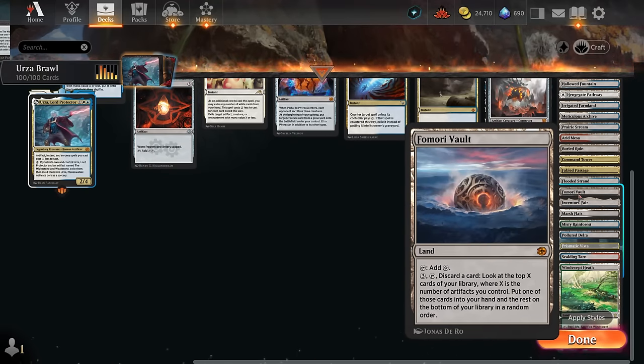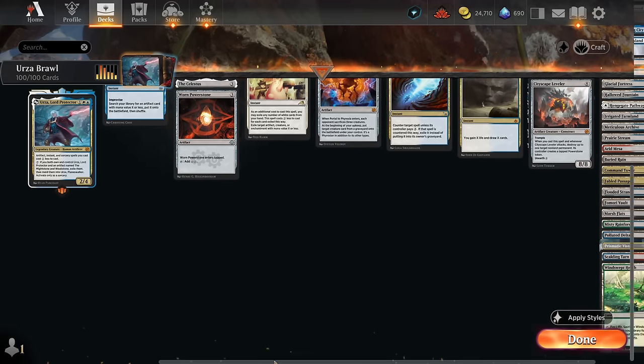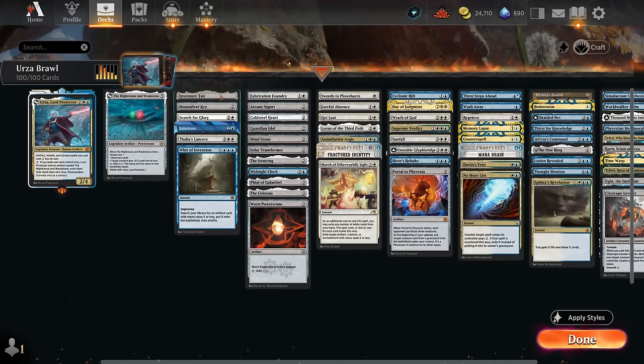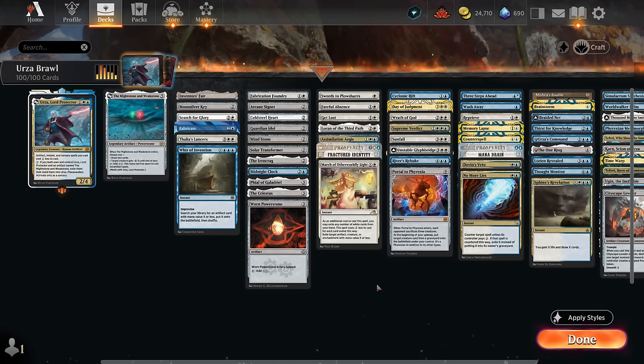Inventor's Fair can gain life, and since it's a land with enough artifacts it can also sacrifice to find our Might Stone and Weak Stone. So that's our deck — now let's jump into some games and see how it does.